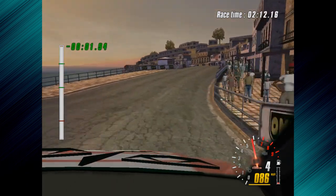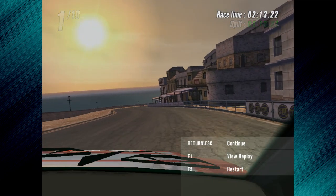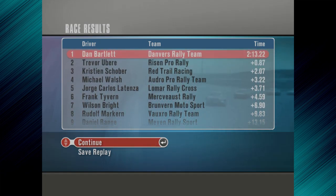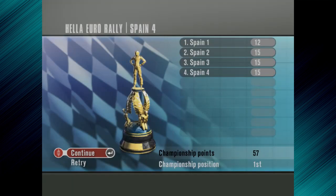Come on, let's get over the start-finish line. And yes, by 0.8 — bloody hell. The thing is with these stages is that the car gets very unsettled. Without the acceleration in second gear, you're just very, very sluggish coming out of the corners. But anyway, we kicked Trevor's ass — so get in there. 57 to 51. We win the championship, which is absolutely awesome.